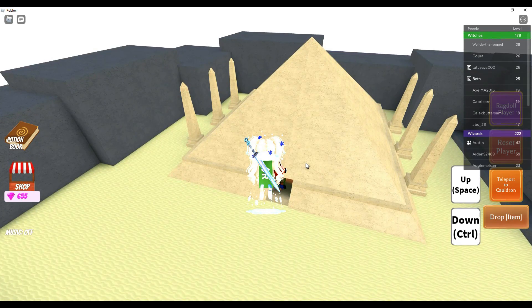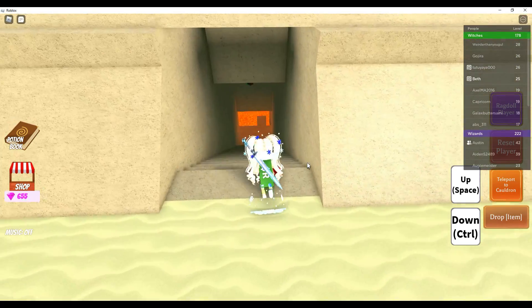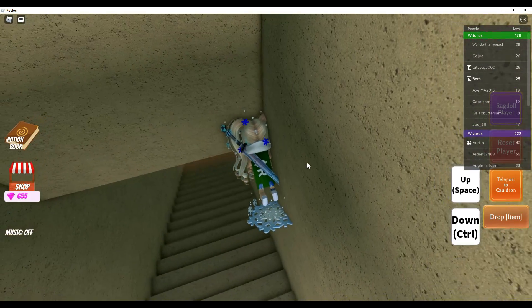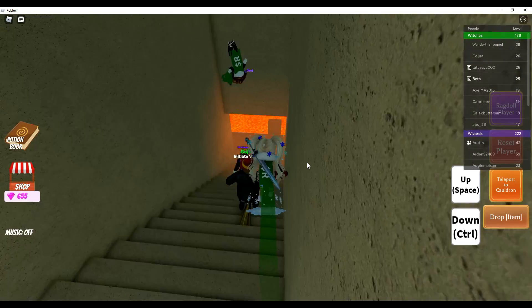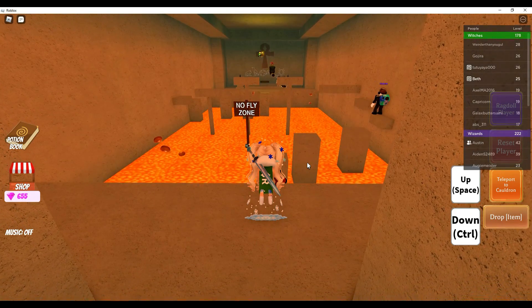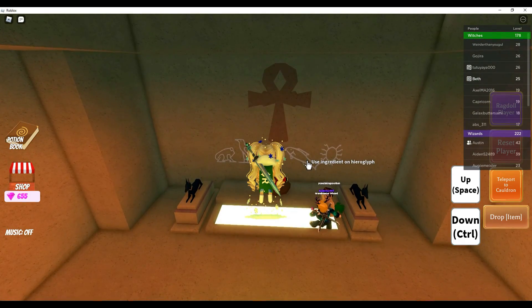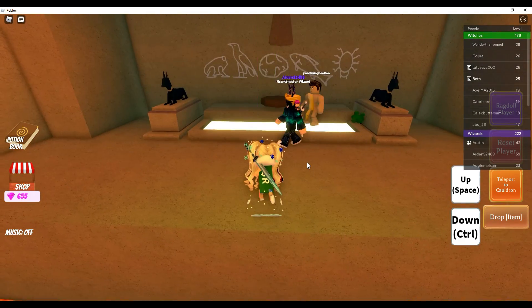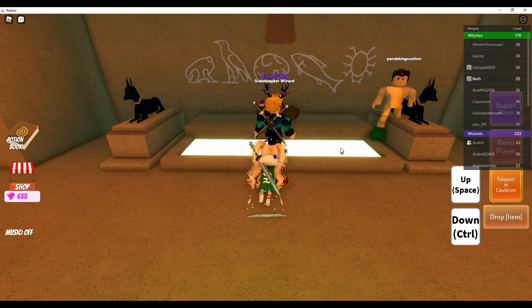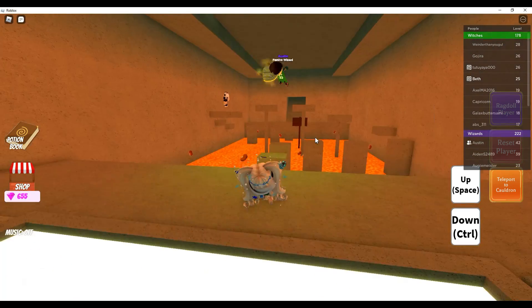Control. And space to go up. Okay. And control to go down. Now what? And you have to click the object. This? All right. And go back.